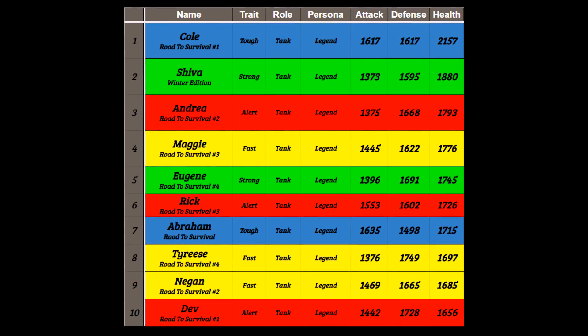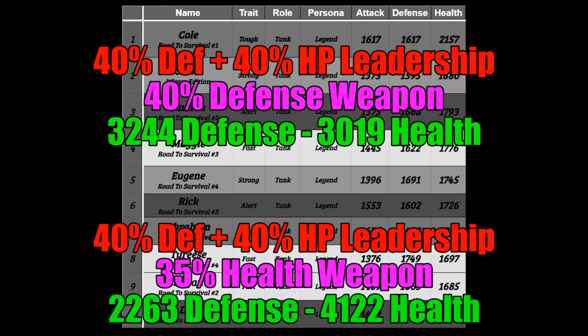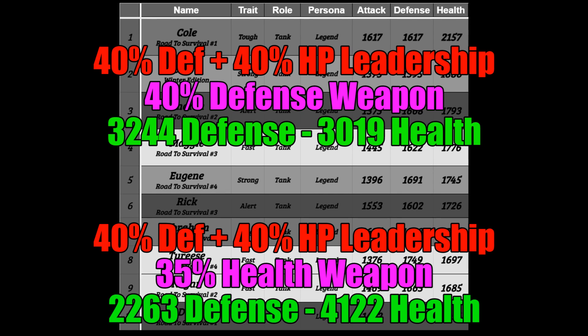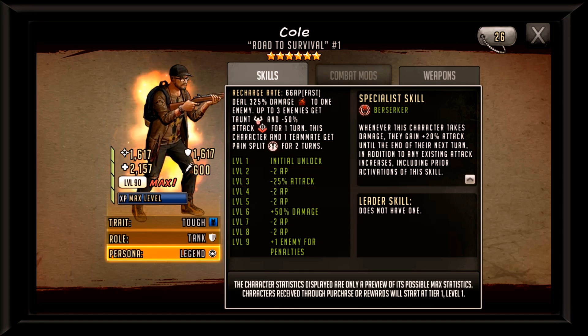Let's take Cole's stats for a second — his defense and HP — and see what numbers we'd get if we scale them. If we use a 40% health leadership skill and don't put any health on his weapon, he'll be looking at around 3020 HP. If we use a 40% defense leadership skill and also put 40% defense on his weapon, his defense would be at 3244. These are really nice stats for a taunt-centric survivor.